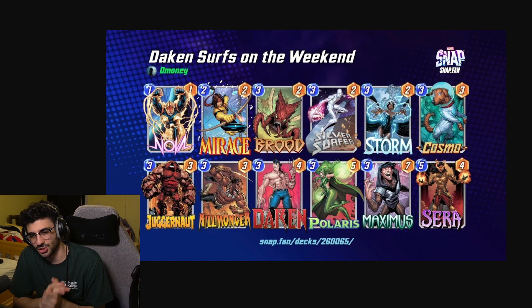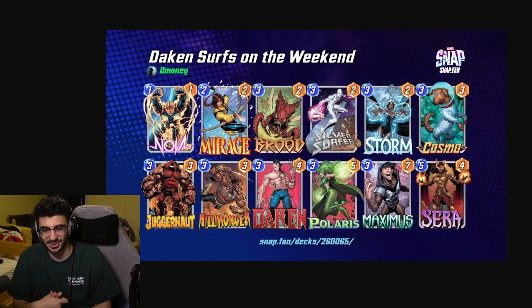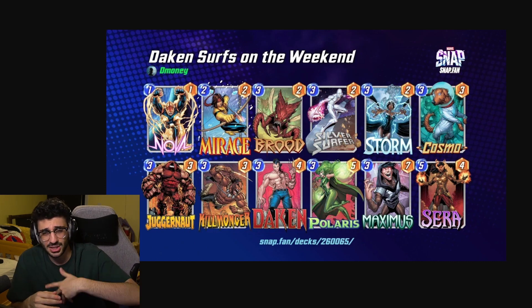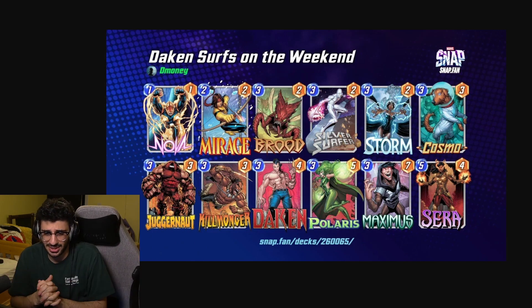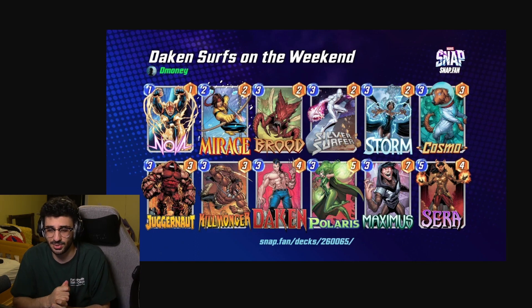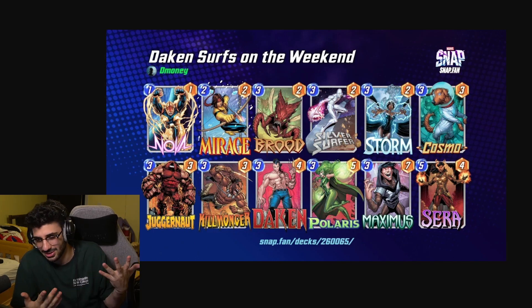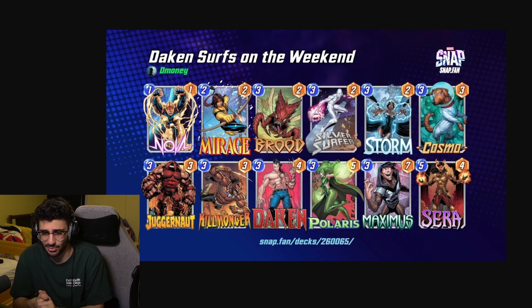Next we have Dakin with Silver Surfer. Whenever you see a 3-cost card in Marvel Snap you immediately think Silver Surfer, and Dakin fits in pretty well. I only have one way to really activate the shard and that's Killmonger, but if you get Nova down first before the shard, you'll get to 5 power, then 10 power — which is pretty neat. The Mirage is in here to potentially steal your opponent's shards, which is a bit spicy.